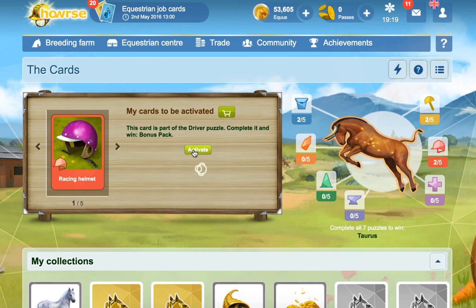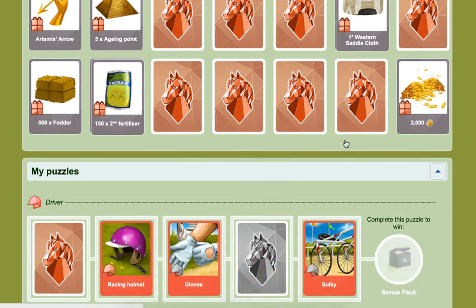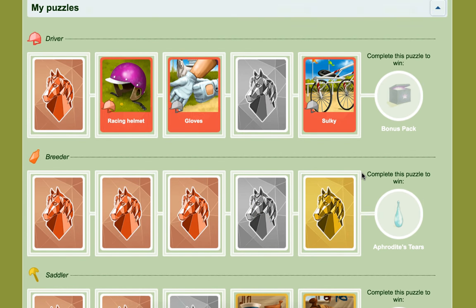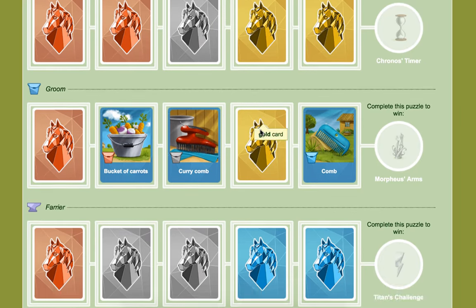Racing Helmet. A Curry Cone. Now let's have a look - we've got three of some of them. We've got a nice little bit of that so far, so we've got most of the ones for the bonus pack so far. We could get the bonus pack because we could activate the bronze card for that and then the silver card.